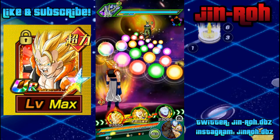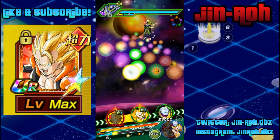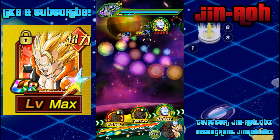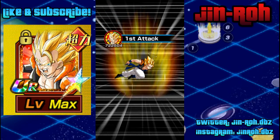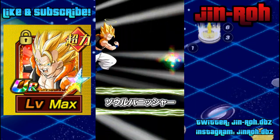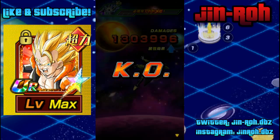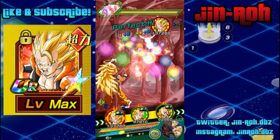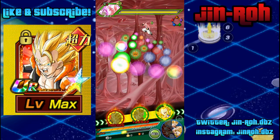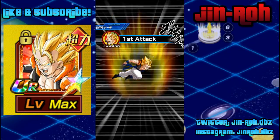I'm on the Boss Rush Stage 1 event, so it's not really that difficult, but I figured it'd be a good one to use. Right around 850,000 in damage, and I guess with the added bonus about 1.3 mil. Let's go ahead and see what we're looking at. This is obviously a Fusions team to get that 150% attack boost.